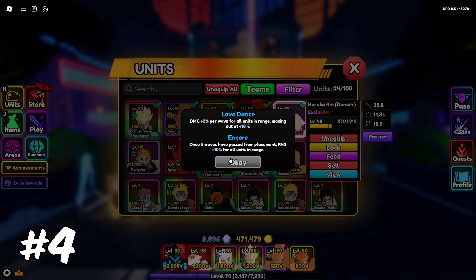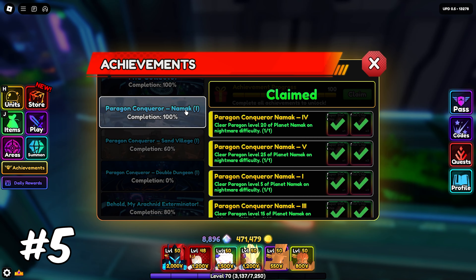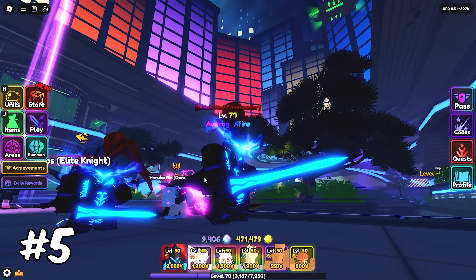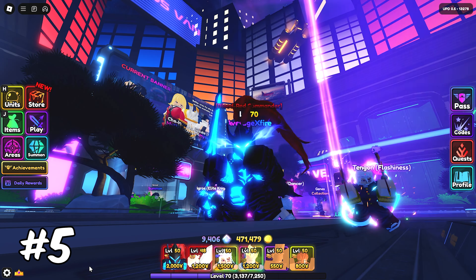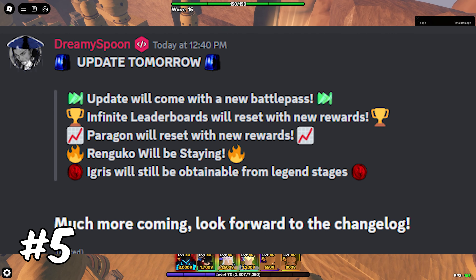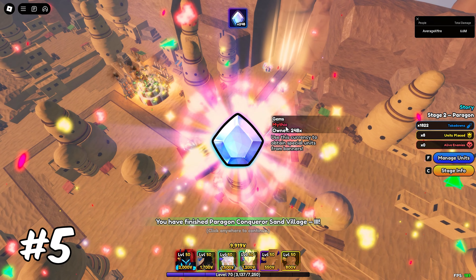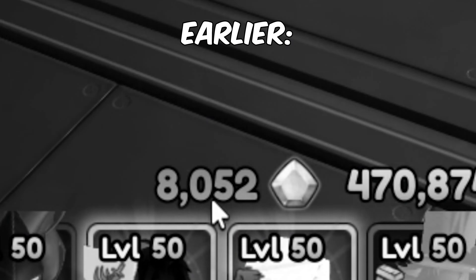My fifth tip is to finish up your Paragon Nightmare stages, so you can get even more trait rerolls and those sweet emotes. It's also been confirmed that Paragon will reset, so hit that achievement before it does. On top of trait rerolls, you also get good amounts of gems from Paragon, which ties back to tip one — keep your gems stocked high.